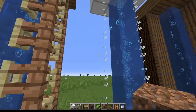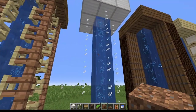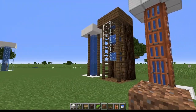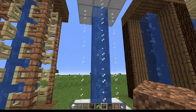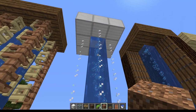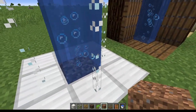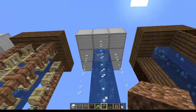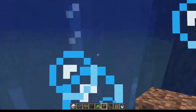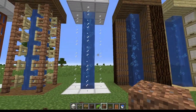Moving on to the next one, it's almost like all the posts have disappeared - we've got these droplets coming down the side. This is actually similar to what we did with the fence posts, but instead of fence posts we're using glass panes. When glass panes are placed down and not attached to anything, they form these very thin cylinder-type objects. You can place them on top of each other to create four pillars around the outside, and it works in just the same way - come in from the side and it's just as functional.